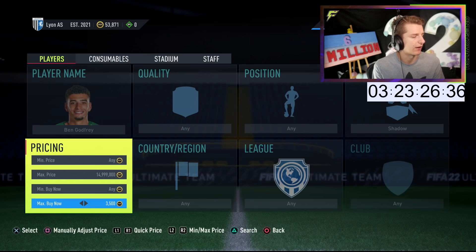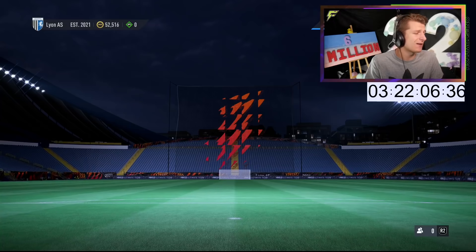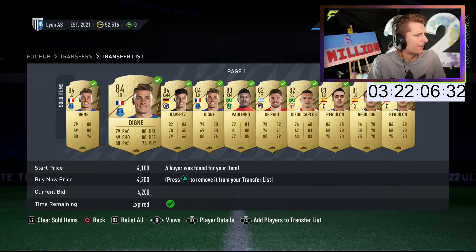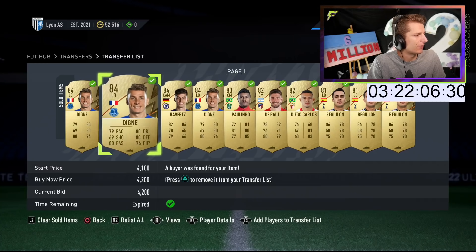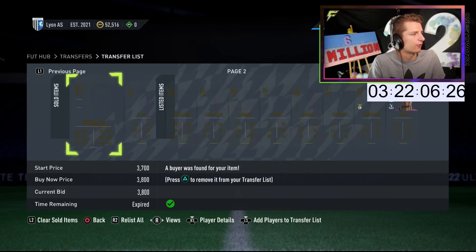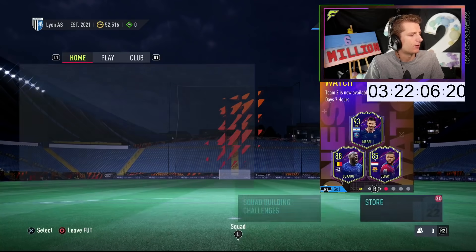We've managed to get ourselves loads of sales and even more deals. I was showing you guys earlier about me mass buying players if I saw them cheap. We picked up regular ones at 3.7k for 3.8k with a Shadow, capitalizing on a nice little fluctuation. And we've gone and picked up loads of deals.